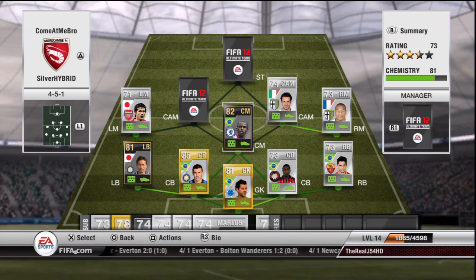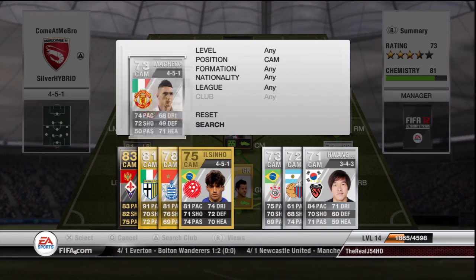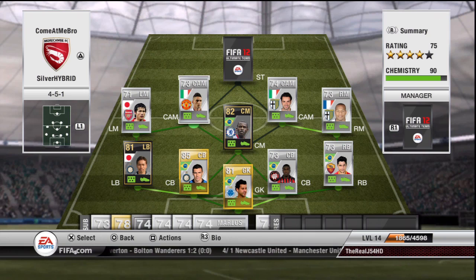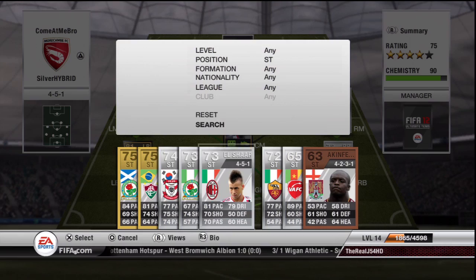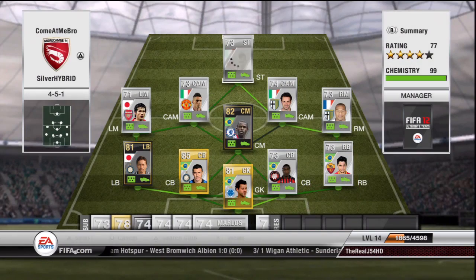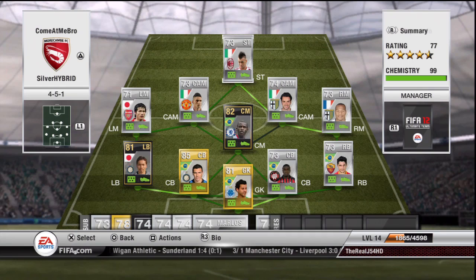The second centre attacking mid is actually Makeda — he's actually a default centre attacking mid that I converted to fit this team, mainly because I really wanted a link with the Barclays Premier League and this was the only way I could bring in the player I wanted up front. A lot of you may have guessed it — the striker is actually El Shalway. Really self-explanatory: he is an incredible player, definitely well worth the coins. I paid around 87k for him in the striker position — pretty good deal. As you can see, all players have 9 chemistry.